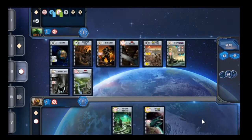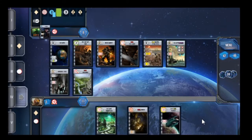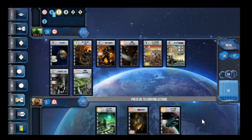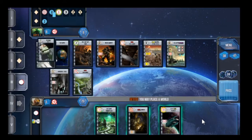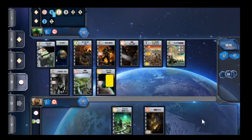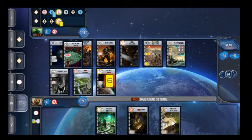We're going to settle the Rebel Homeworld — that's just going to give us seven points. Then they're trading again. Now we will settle and consume because we will settle that alien planet, get an alien good. Since we triggered settling, we get a card in hand.